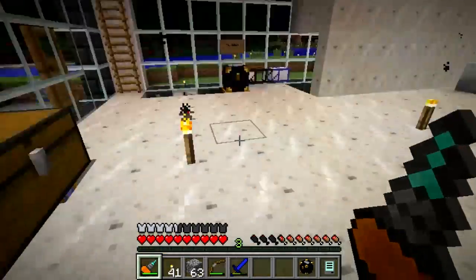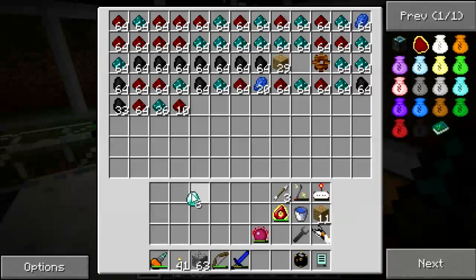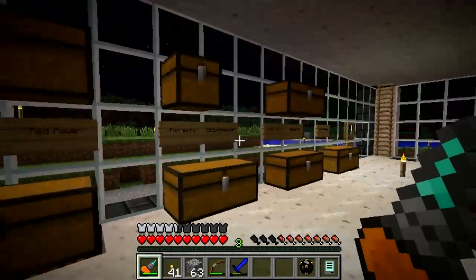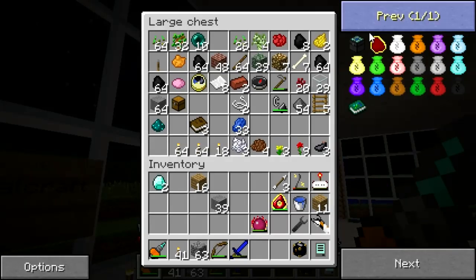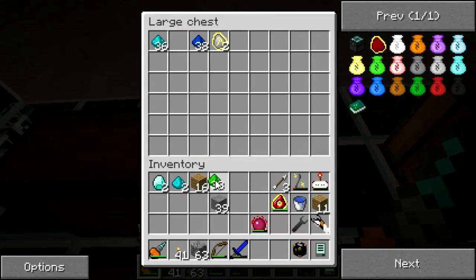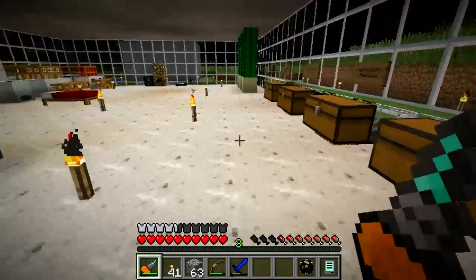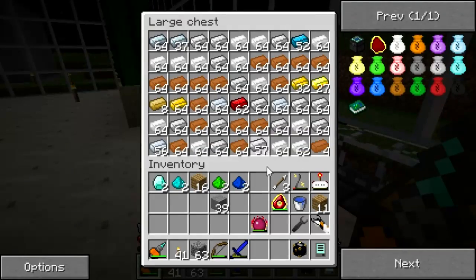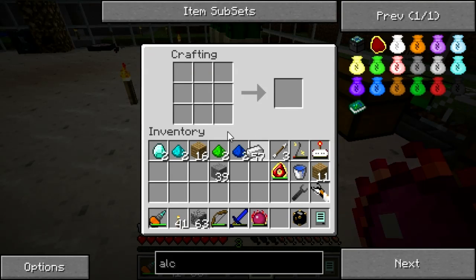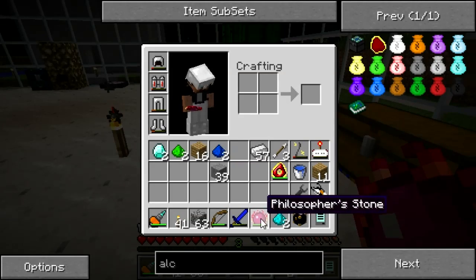I threw the diamonds in here. Let's go for two of these things. We need some smoothstone and the covalence powders — dusts, whatever these guys are — and some iron. Well, it would be a good idea if I made chests first.